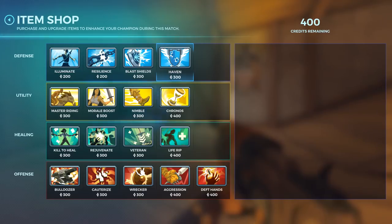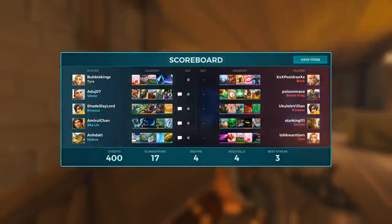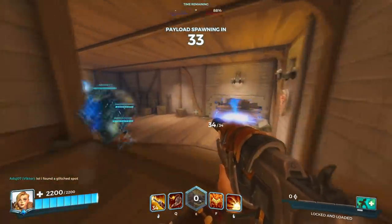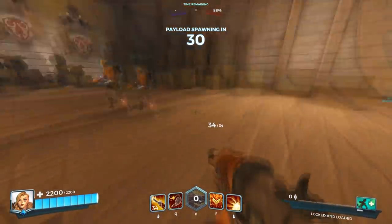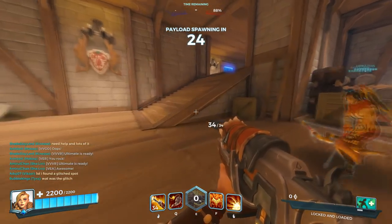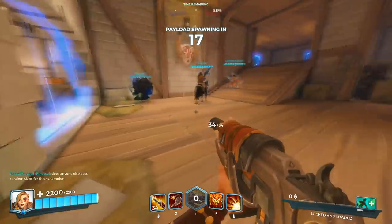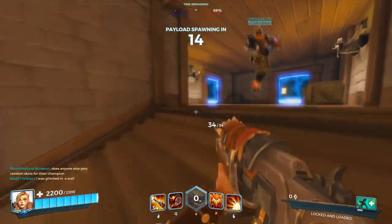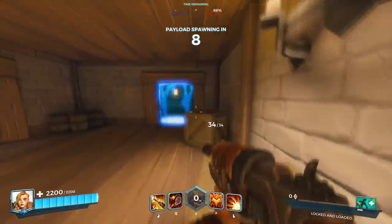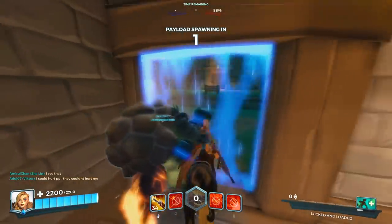Let's get something — what should we get? Life rip usually works quite well on Tyra here, so we'll get that again. What was the glitch? Because he was standing there a long time — was he invulnerable? I think maybe his hitbox was inside the wall but his model was outside, because we could see him outside. Strange.